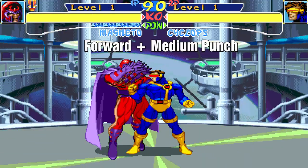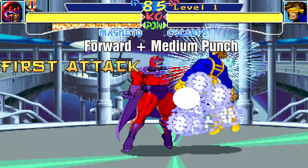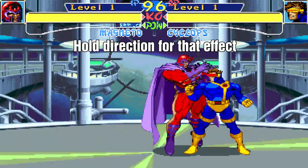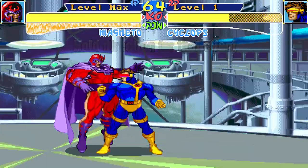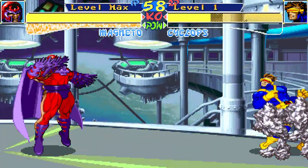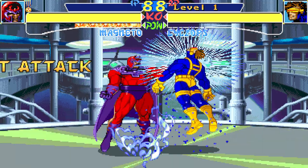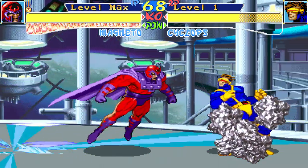Magneto has two throws. Forward and medium punch will place a tempest cloud on the enemy. This will stun them for about two seconds, but they can break out faster by matching the directions left and right. Once the animation starts you can hold left, right, or up to throw them in that direction depending on where you want to place the enemy. This gives you stage control or time to plan another attack. You have the option of hitting the opponent as you throw them away, or you can wait for the enemy to be placed further away then dash in for a combo.